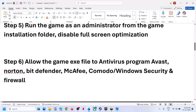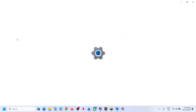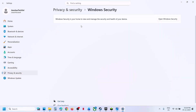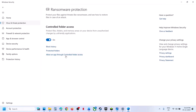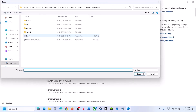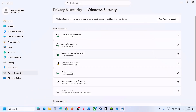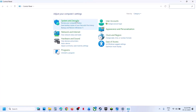The next step is to allow the game EXE file through your antivirus program. If you're using Windows Security, open Windows settings, go to Privacy and Security, Windows Security, then Virus and Threat Protection. Scroll down to the bottom and you will see Manage Ransomware Protection. Click on it, then click on Allow an app through Controlled Folder Access. Click yes to allow. Click Add an Allowed App, then Browse Apps, and go to the game installation folder to select the game EXE file.